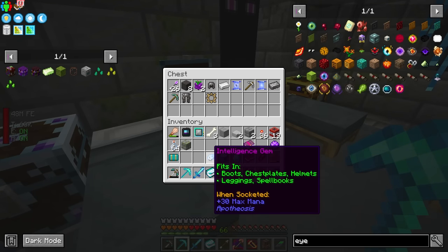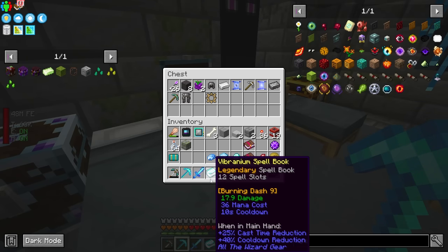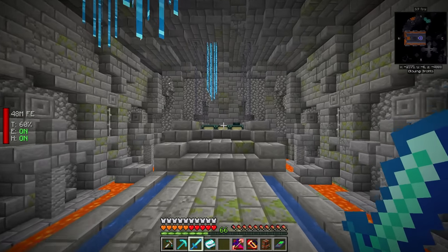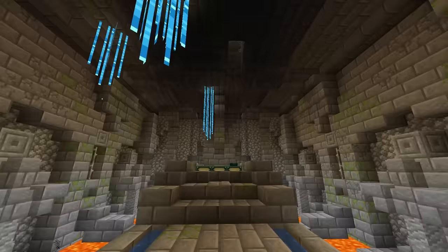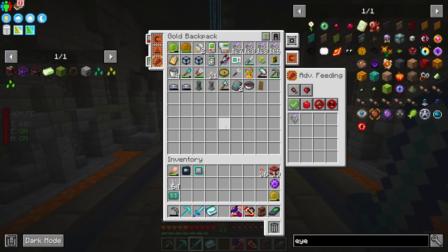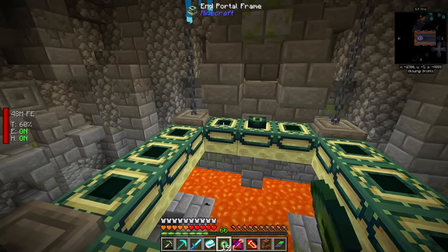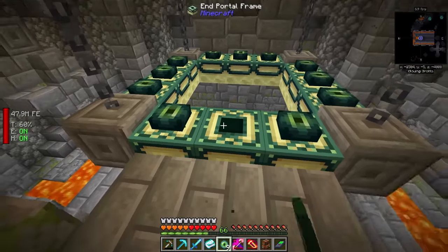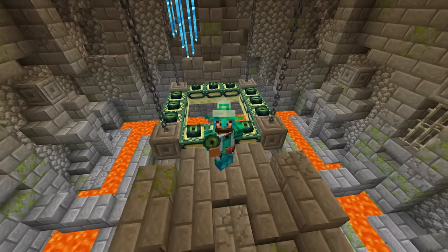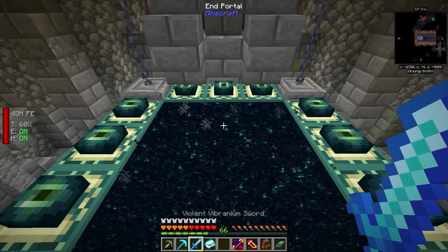These are some good gems right here. 30% max mana — I wonder if this is related to the mana from Ars or from Irons. Either way, after doing a little bit of looting, we are here for one thing and one thing only: to fight that dragon and gain access to that dimension. Let's pull out the Eyes of Ender, which I believe I stashed in here. And there's the same old portal. Three, two, one — awesome. We've booped our way into the portal. Time to hop in.